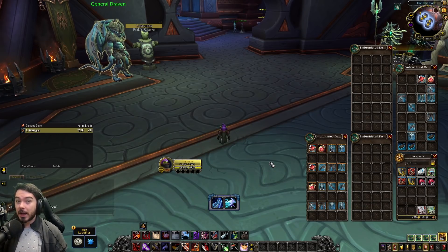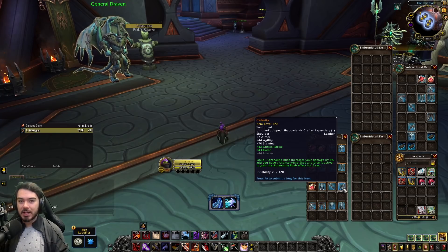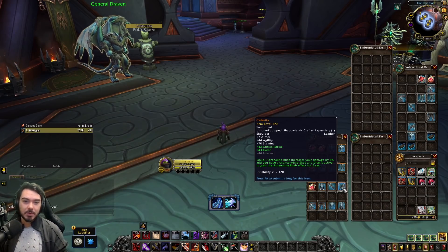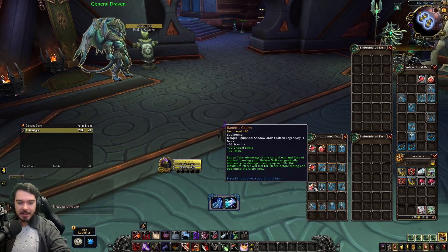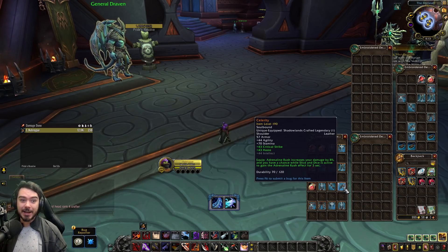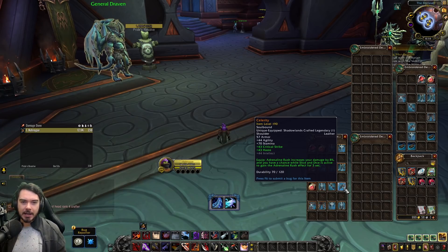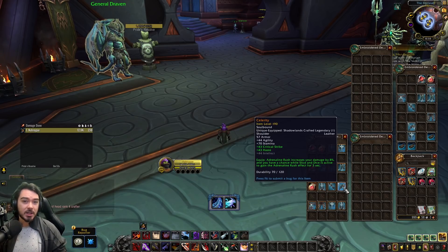For Outlaw Rogue, the Celerity Legendary has been slightly nerfed. Adrenaline Rush now increases your damage by 8%, down from 10%. As we saw in yesterday's best legendaries video, Celerity was best-in-slot for both single target and AoE. I think it's still fine — the random procs of Adrenaline Rush are the more interesting aspect anyway. I'd even be okay if they removed the flat damage buff entirely and just made the proc chance slightly higher or the proc duration slightly longer.